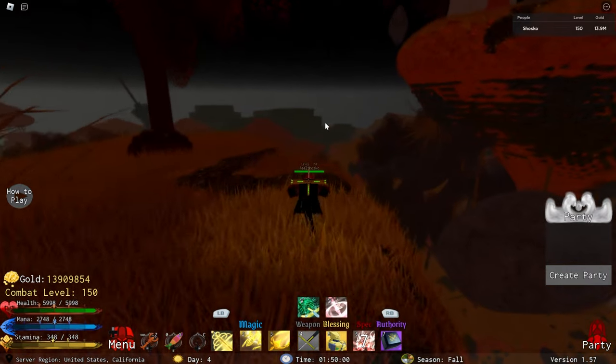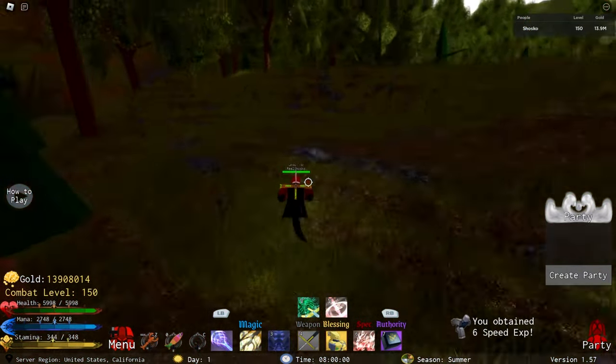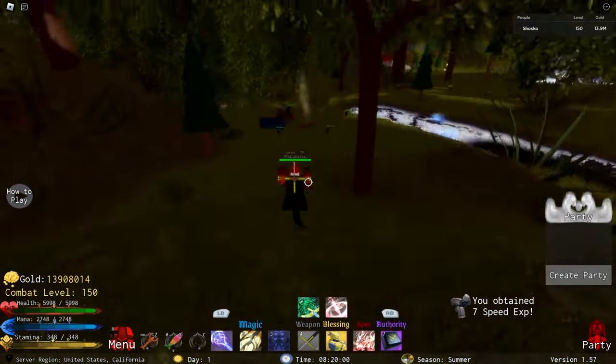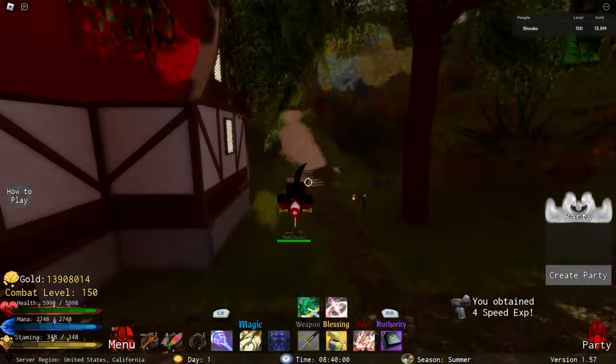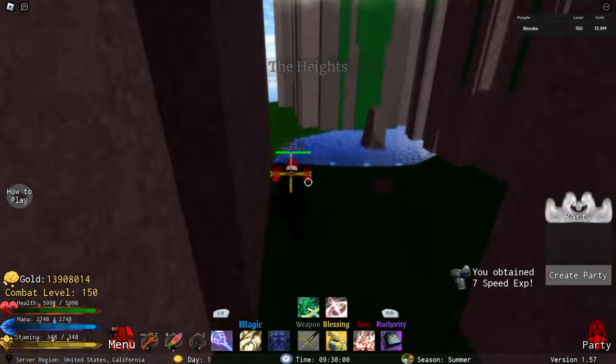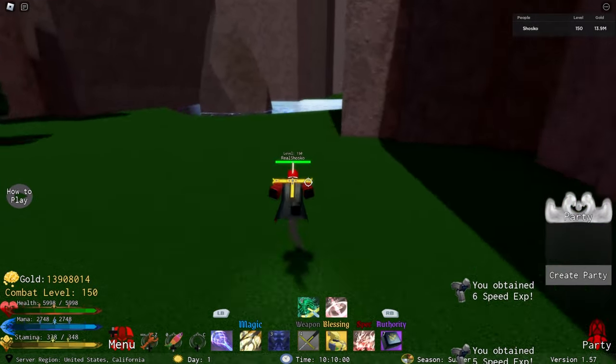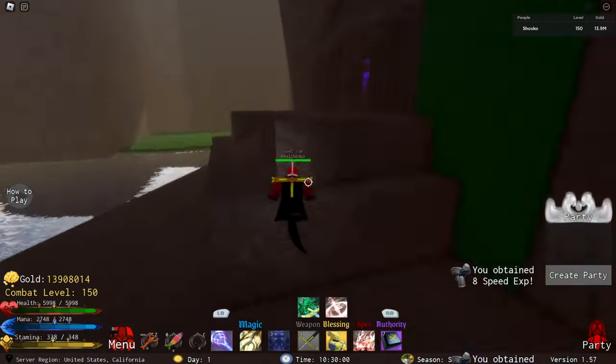The overall best starting magic in the game is of course the magic type light. The way you get this magic artifact is by going to the heights — follow this path I'm showing on screen, it is a little bit of a hike but it is absolutely worth it. Make sure it is the first day of summer; if it is not the first day of summer, the light artifact will not be spawned in, so only go on the first day of summer.